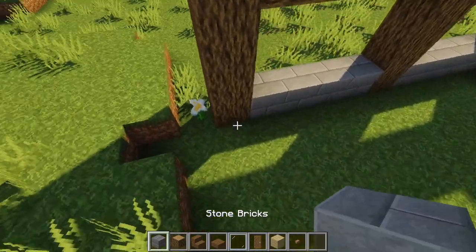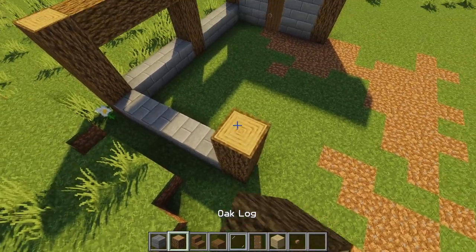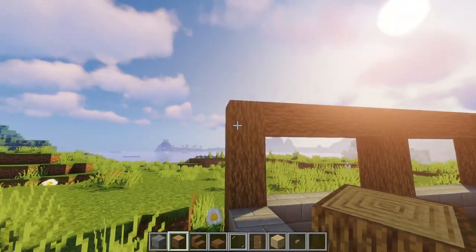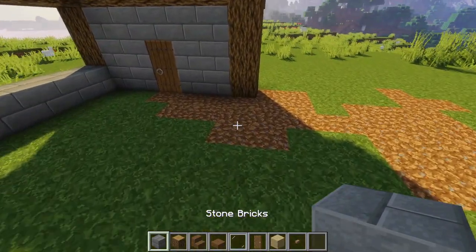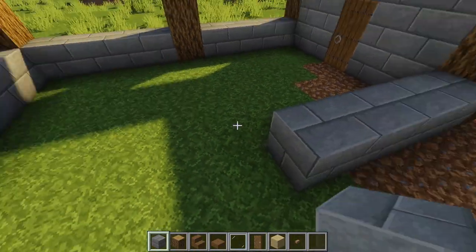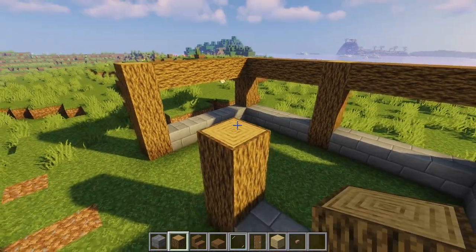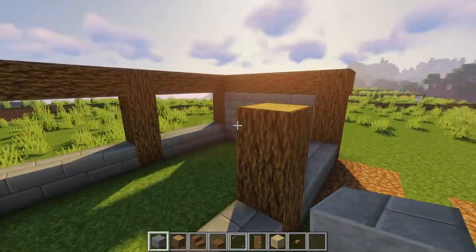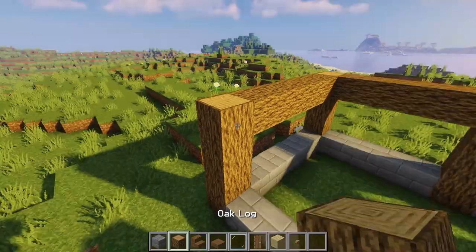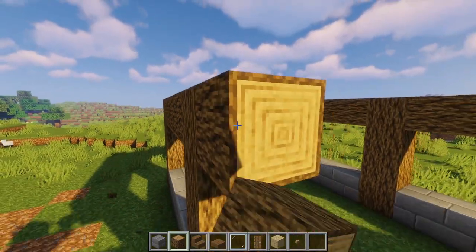As you can see, we're going to have a nice small hut — essentially your own castle den. This is a very tiny castle which you can build in your survival series very quickly. Let's continue finishing this off, and once done we're going to proceed with starting the floor of our build.